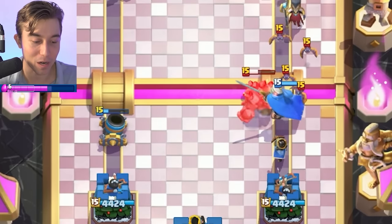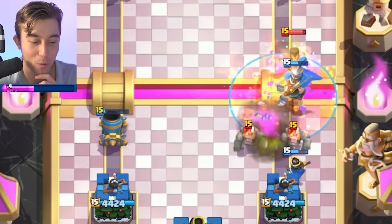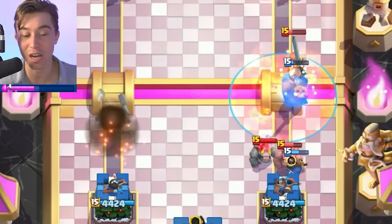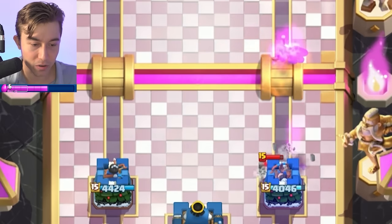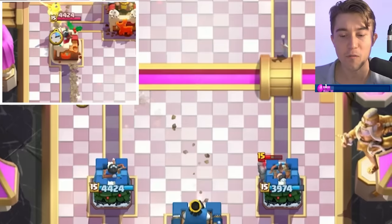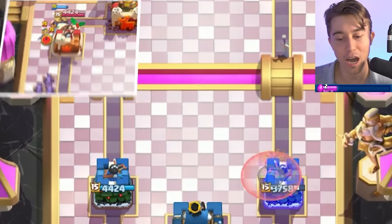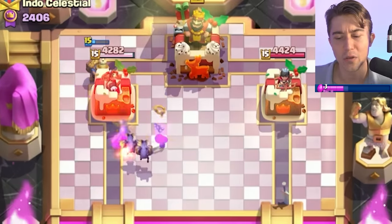I think poison is going to be our best bet — just to kill all the Night Witch bats and blast down the Night Witch inside the poison, so then the one bat that spawns after the Night Witch dies immediately dies as well. He used his arrows, so he's not going to be in a good position to defend against these minions. We're going to go opposite lane because anything he counter pushes with isn't going to go on the side that he's got his huge amount of Golem death damage on.